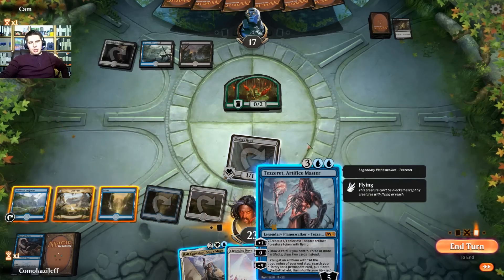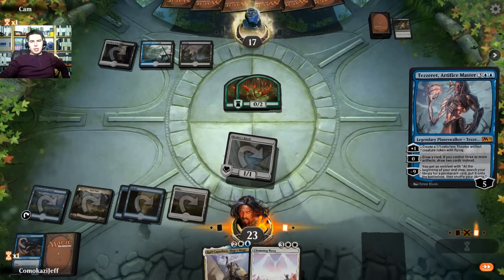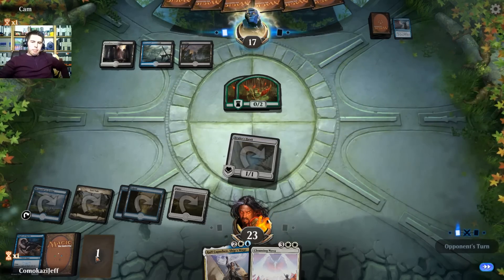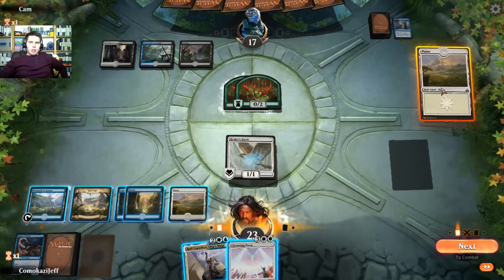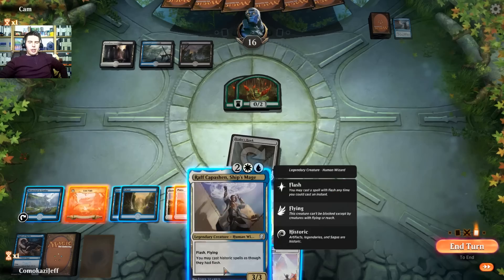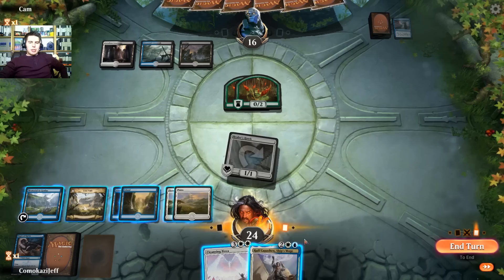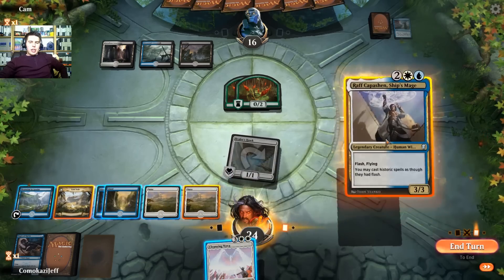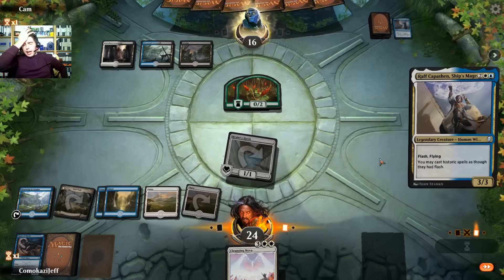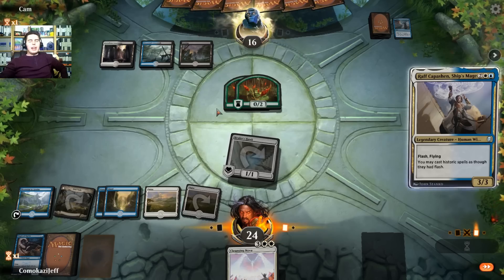Does Tezzeret actually resolve? We're going to try for a Tezzeret — the Syncopate! We could have just held up Wrath there for their end step. Play the Thopters, go to combat, swing in. I wonder if we play Wrath here instead of later because they're only holding up one blue mana — that means they don't have Sinister Sabotage yet. So I think we do play Wrath. You typically wouldn't, but we do here. Essence Scatter is the only thing that really gets it, and they would likely have it anyway — we could have waited next turn to see if they would tap down.